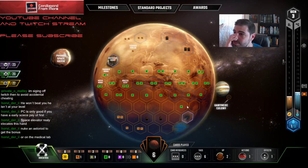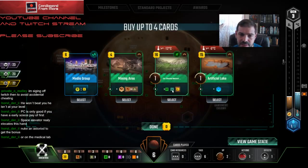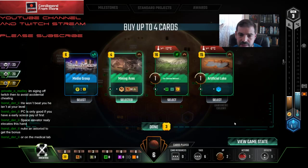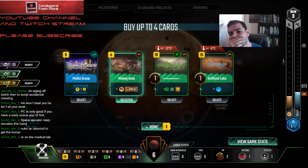I've got to get a tile on the board somehow. Maybe I'll play Phobos Space Haven just to have a city, then follow with a city over here and play Mining Area. Let me see how many tags I have — two builder tags, so that's five. This one's at negative 12, that's too far away. What if I just take Mining Area, buy a city and place this guy, and then use it next to it? That's pretty good, although I really want to get the Phobos Space Haven down.